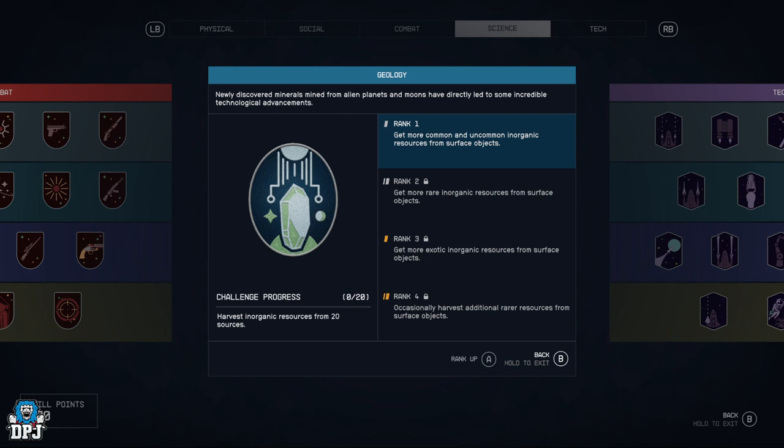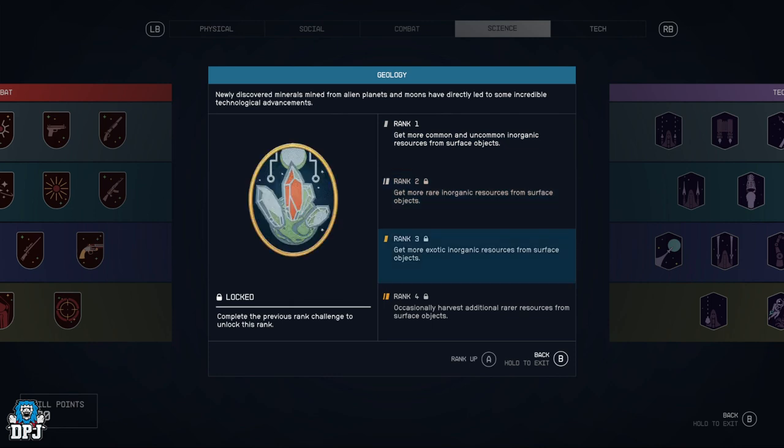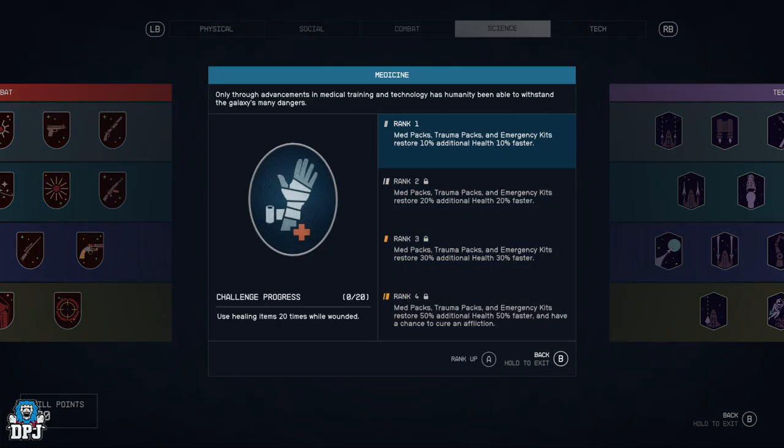Geology — get more common and uncommon inorganic resources from surface objects, more rare inorganic resources, more exotic inorganic resources, and occasionally harvest additional rarer resources from surface objects. While you're doing your mining this perk allows you to get more unique things that you can sell or use in various ways.